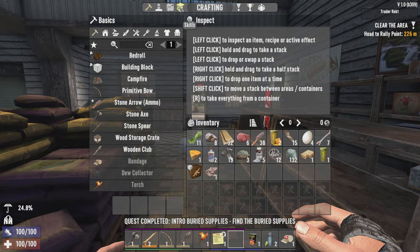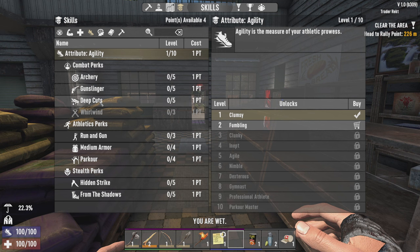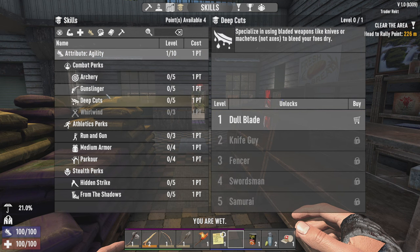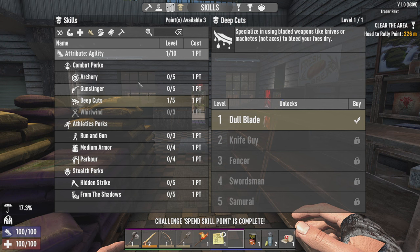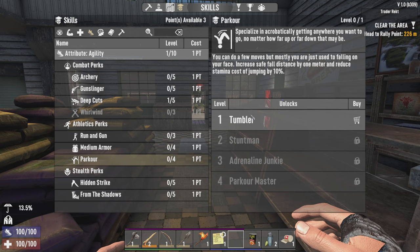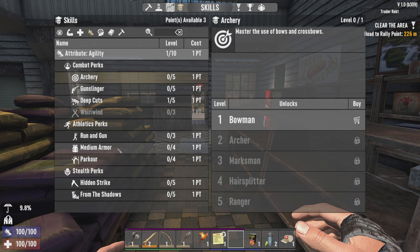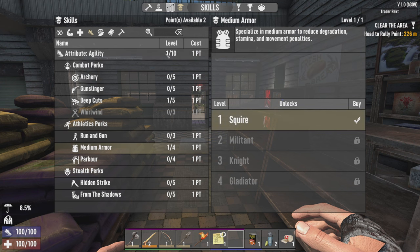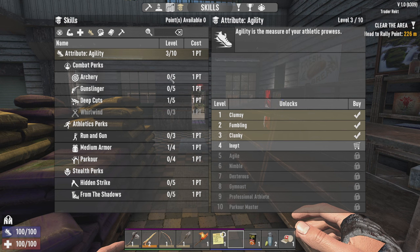I have a bunch of skill points I've not used. Let's get one of those, get parkour, increase safe fall. Actually I'll get the weapon stuff, although I do want medium armour. Let's get two points into the skill itself.